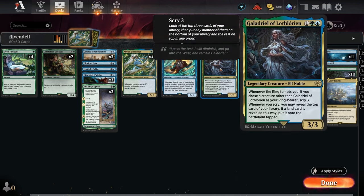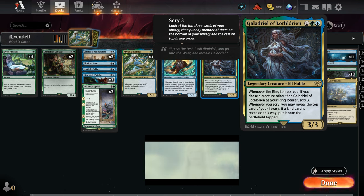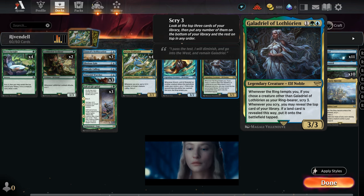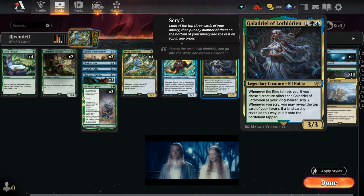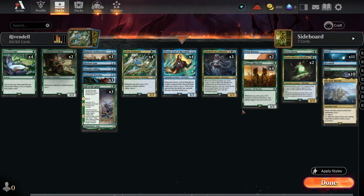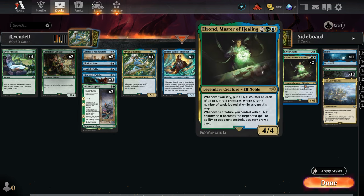I also love Galadriel of Lothari because whenever we Scry we can reveal the top card of our library, and if it's a land we can put it on the battlefield. So we will get faster rid of drawing only lands and we can also cast more spells — and here the 'whenever' really matters. Then we have another version of Elrond, Master of Healing. Whenever we Scry we distribute that many counters where X is the number of cards we have looked. I rather prefer his second ability: whenever a creature we control with a plus one plus one counter on it becomes the target of a spell or ability an opponent controls, we may draw a card.